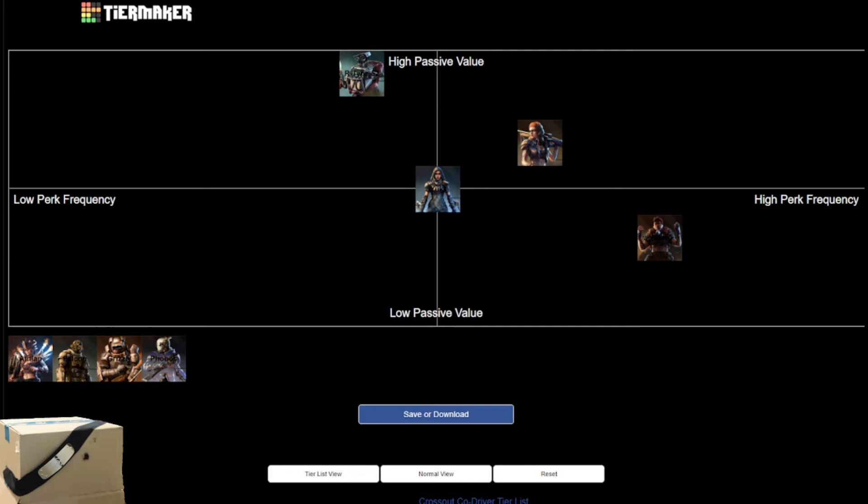If you're wondering who Cardboard Ninja's favorite co-driver is, it is this very next one: Phobos. Phobos has an interesting perk with five charges. You gain three charges per second while within 30 meters of any enemy, and multiple enemies do increase the charges. If you take any damage at all, the charges reset. When active, the perk gives you plus 25% bonus damage for five seconds.